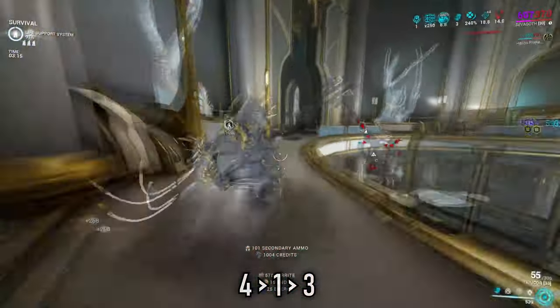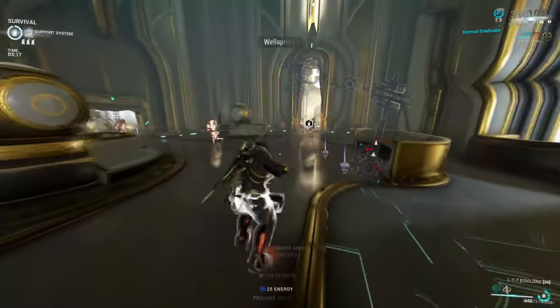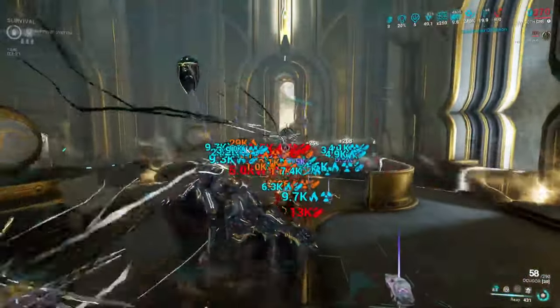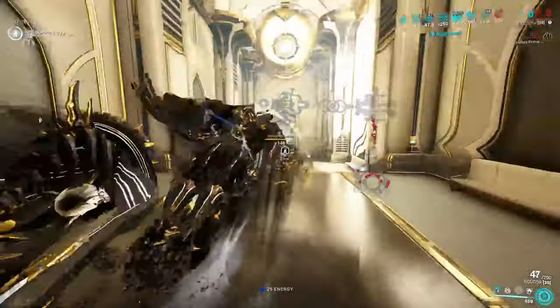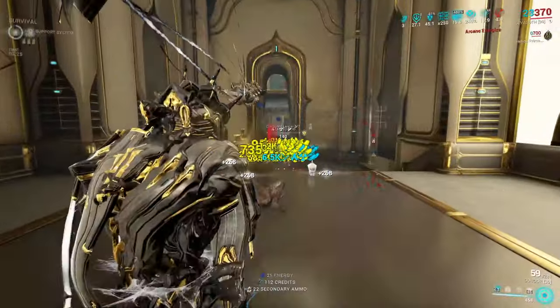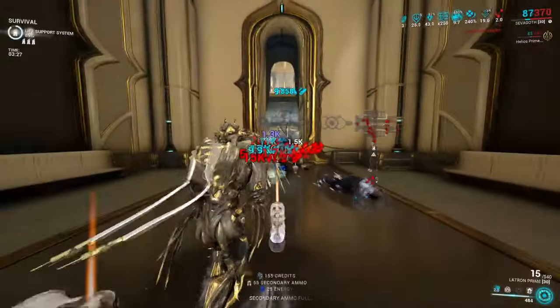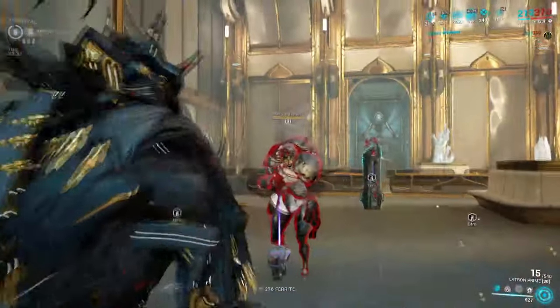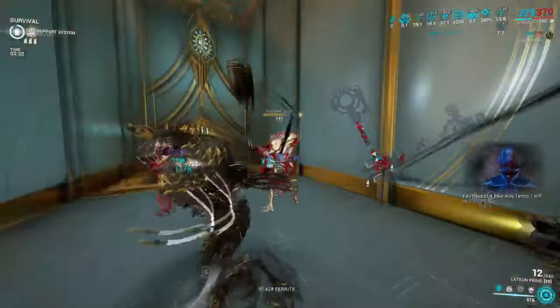This build can be quite squishy — we don't have a lot of defences to play around with except Gloom, so positioning and killing is key. But even so, his death passive is just too good at getting us back into the fight, so don't worry if you go down. Just pray and hope that you can at least find five easy enemies to pick off. Dealing like an hour in Steel Path Survival is absolutely no issue with a build like this.